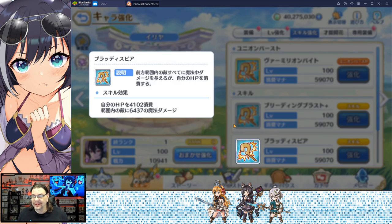Skill number two is Bloody Spirit. It is a frontline damage attack, which means it's going to hit a little bit more, and it also consumes some of her hit points. So if you're going to bring her along you might need a healer or something to go with it.